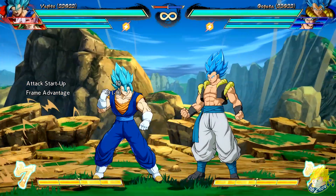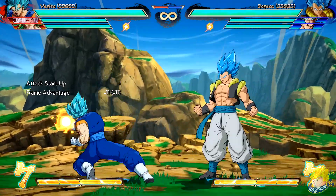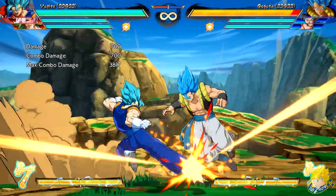Vegito Blue's standing medium recovers slower. Standing and crouching unique attacks come out faster. His Spiral Heel Shot has increased damage scaling while doing a combo.